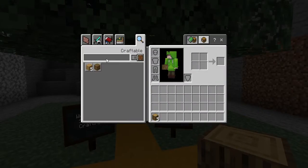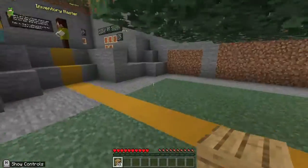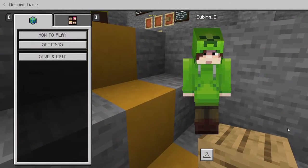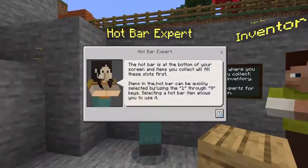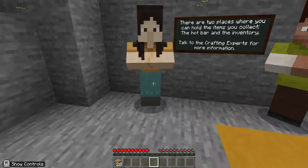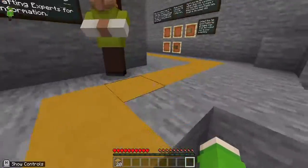Just convert it to planks — that's what I am doing. There we go. They give us hotbar expert and inventory master info — these just tell you about the hotbars and inventories, so if you want you can pause the video and read about them, but I'm not gonna do that because I already know it.